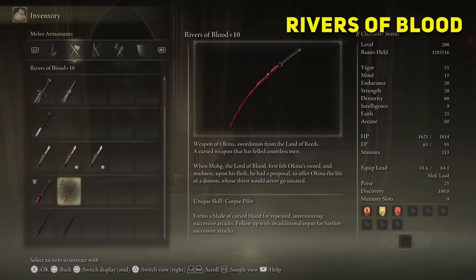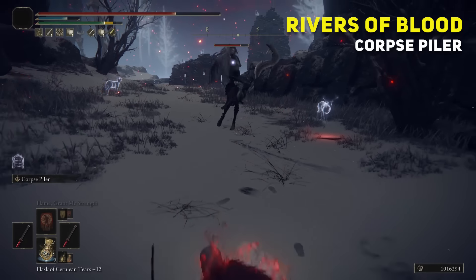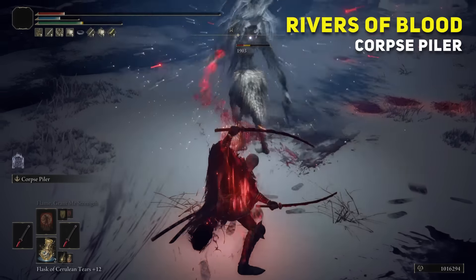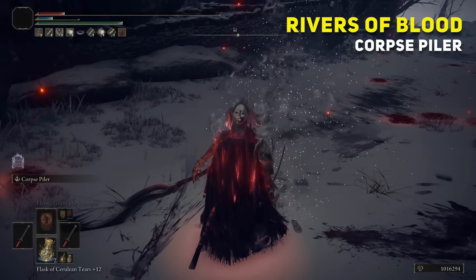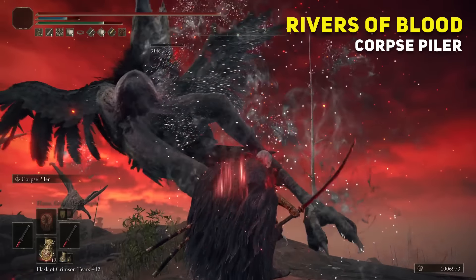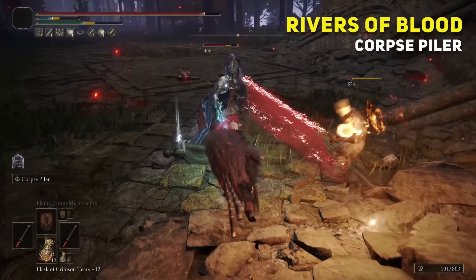Rivers of Blood is a katana with mid-range combat and fire damage built into it. It cannot be infused with any Ash of War, so you're stuck with the weapon skill Corpse Piler, which is good, but to me it leaves you too open to counterattacks. The weapon is strong — I'll give you that. And what I like is the mid-range reach, but when power stancing and hitting the left bumper, it only does one swing with each katana and it feels like a greatsword. I wish it was a little bit faster or made like a third or fourth hit.